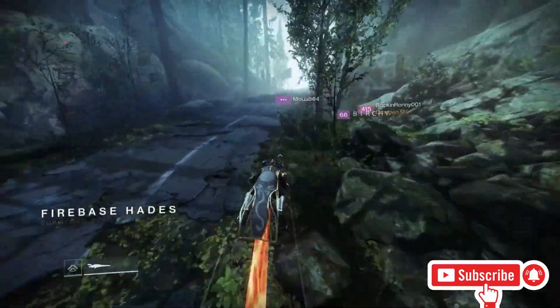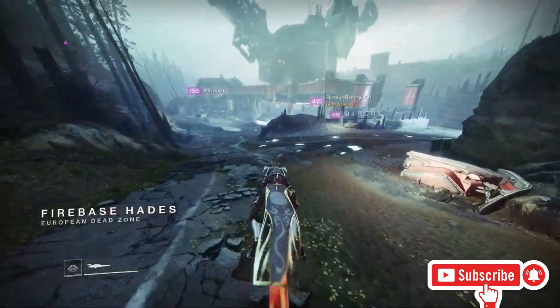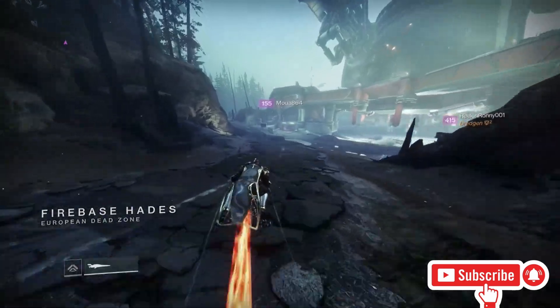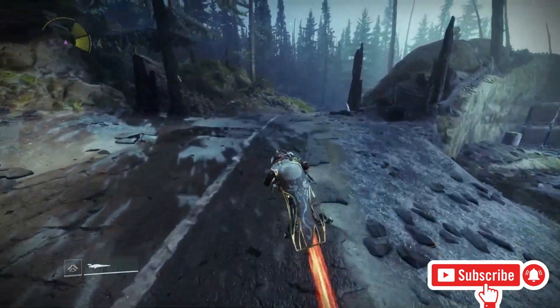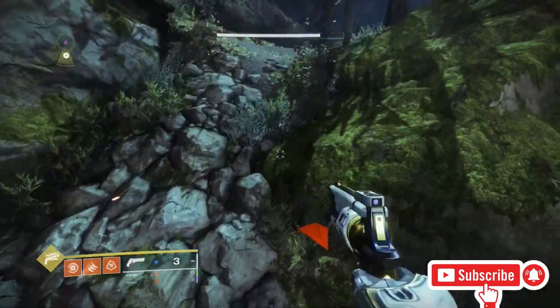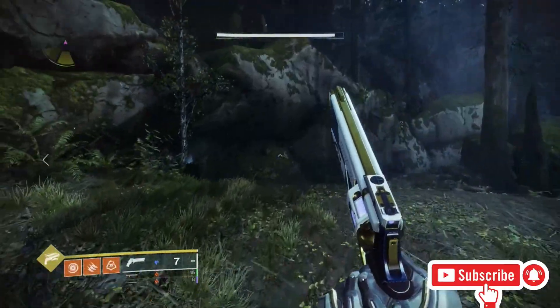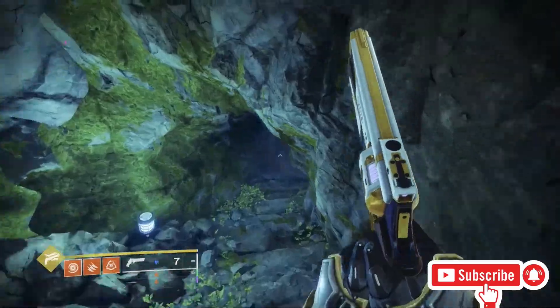I just got to Firebase Hades. When you get right up here, take the left turn and come right down here. Hop off your sparrow, come right up this patch of rocks, all the way up here, and right into this cave — come all the way through the cave.